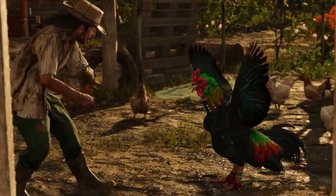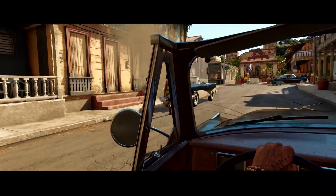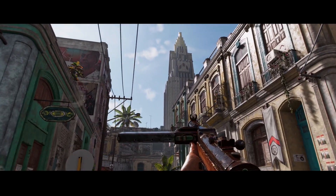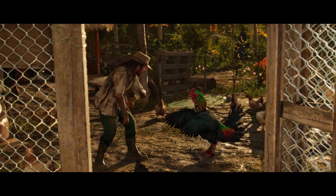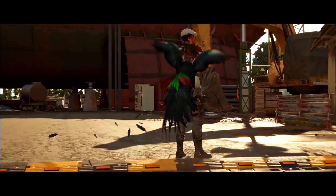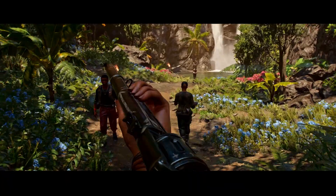Moving on, we got the deadly rooster — the rooster fang. This guy looks awesome, like a rock star chicken. He stealth goes up behind people, lets out a big caw, and then does what he needs to do to dispose of the enemy.